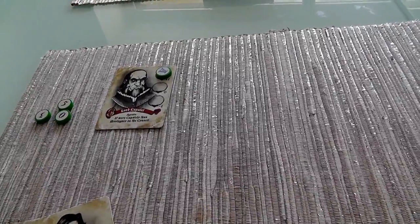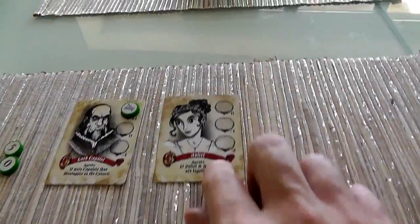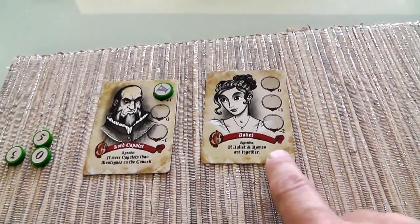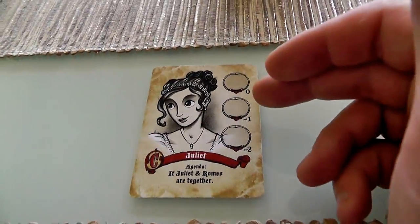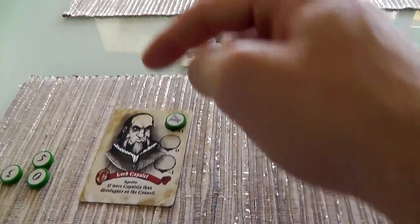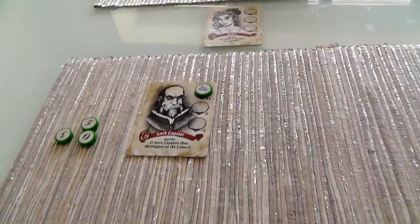Now Jen's going to take a turn. She is going to play Juliet to exile. Juliet is not in town, which is too bad because I would like Juliet in town for Lord Capulet's Capulet count. Juliet's scoring condition is if she and Romeo are together - either both in exile or both on the Council. Jen has decided to save her influence chips for now rather than placing one, so that was her turn.